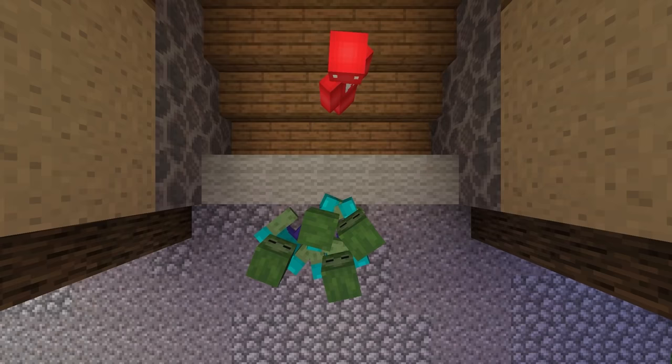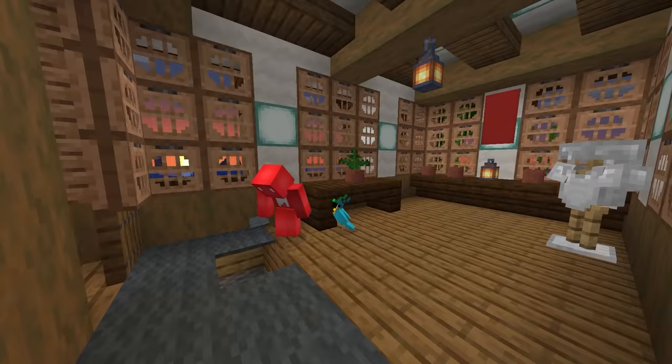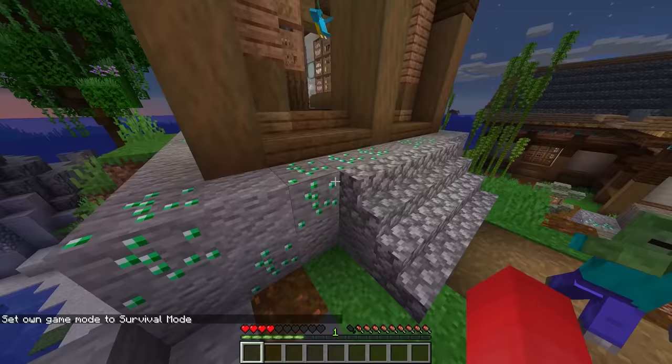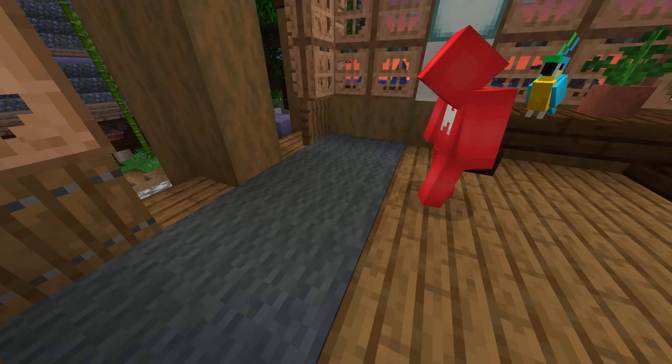If you just want to see one of those 16 carpet colors and nothing else, we've got something right up your alley — or actually, underneath your alley. By digging a pit six blocks deep and then filling it with string, we can cover the top with carpets and walk along just fine. All the while, any mobs coming close just see the pit and stop dead in their tracks. So if you're looking to give yourself the red carpet treatment and leave the bums at the door, you're going to need this floor.